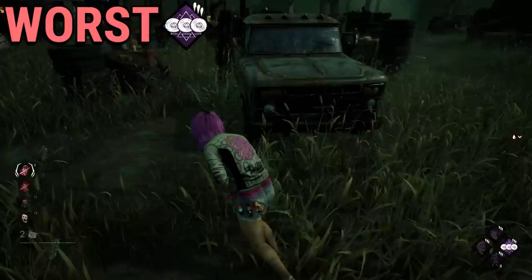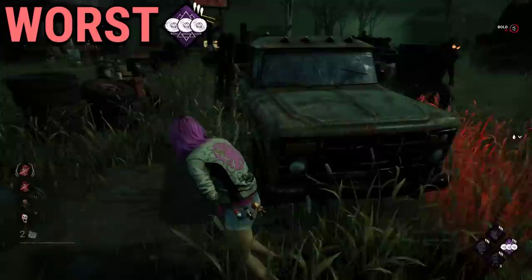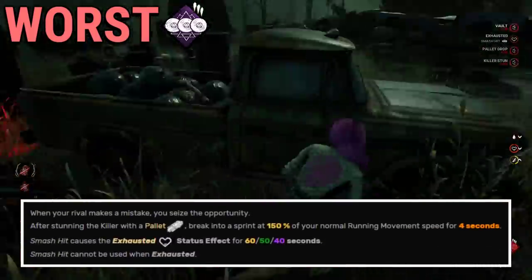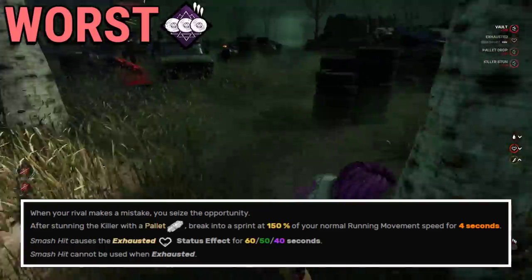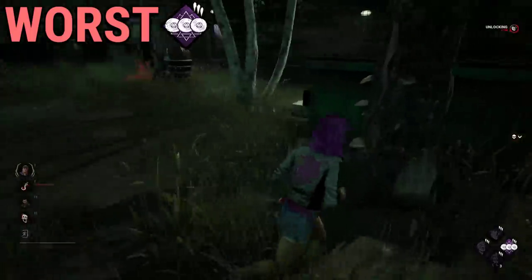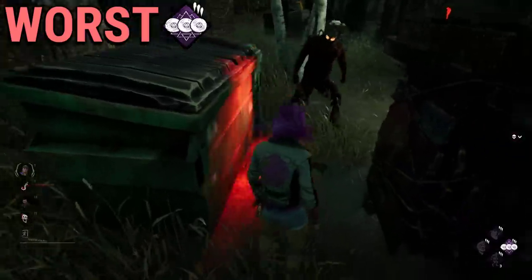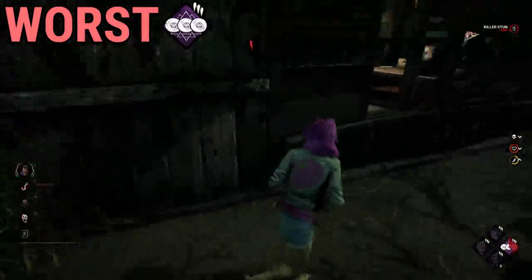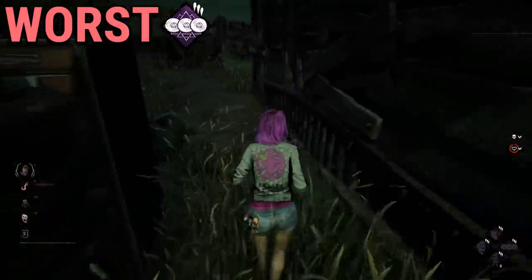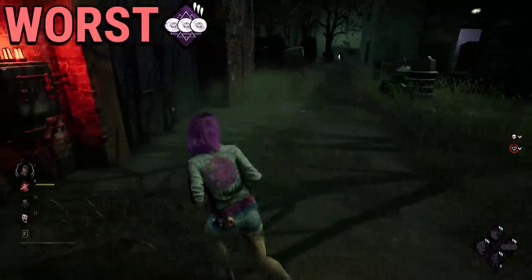For the worst I chose Smash Hit. Exhaustion perks are strong when you can depend on them and they have easy accessibility to use. Smash Hit is by far the worst exhaustion perk as it's only activated on a pallet stun, meaning it's the only exhaustion perk in the game that is limited — not counting Adrenaline, which I think fits best in another category. This doesn't count the fact that your teammates can waste pallets and you can miss a stun, which renders this perk useless. The only way this perk could become useful is if it increased the duration of a pallet stun for killers as well.